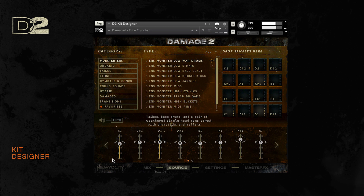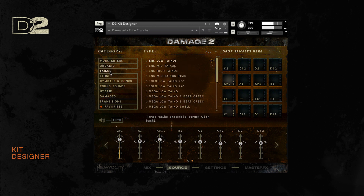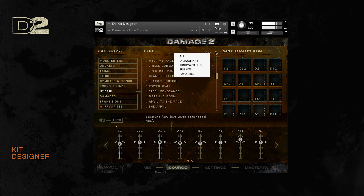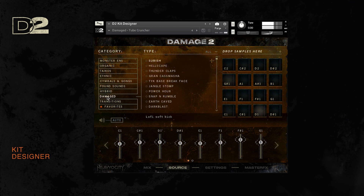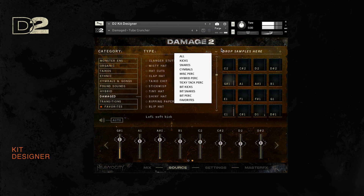The source page is similar to the ensemble designer — here you can assign the sound elements you desire to the different channels available. Despite having access to all the organic sounds recorded at Skywalker Sound, it is the hybrid and damage categories that shine real bright in this instrument, as these custom-designed sounds, which have been processed by the Heaviosity team, are ripe for the expansive sound-shaping capabilities of the kit designer.